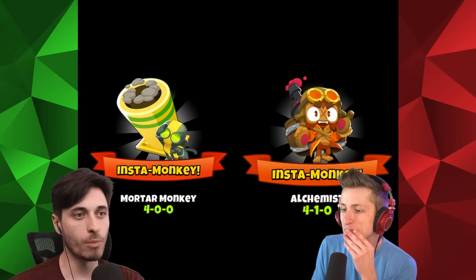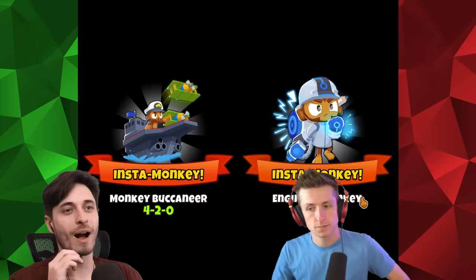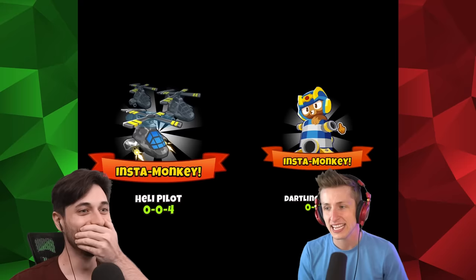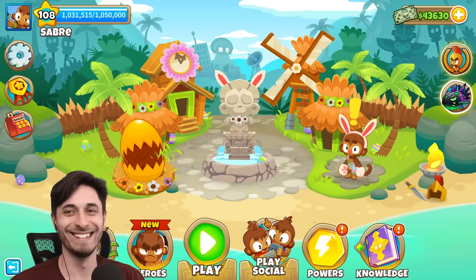I got a nice helicopter, another Alchemist. We're going to be able to get a Permabrew Alchemist - I got like four good Brewmaster Alchemists. 400 Mortar Monkey, not bad. I got another Monkey Village - I want to try to get Primary Expertise on that. Monkey Ace 042, not too bad. 041 Engineer Monkey, another 040 Engineer. If we could get three T5s of a tower by merging, could we Paragon? I'm so down for that. I also got a Dartling Gunner, Banana Farm, Heli Pilot, another Heli Pilot, an Alchemist, Boomerang Monkey. That's it, I'm out.